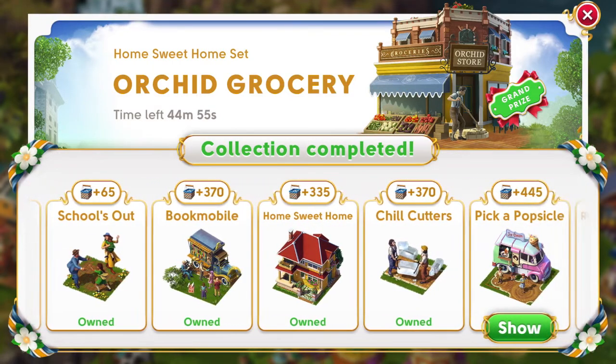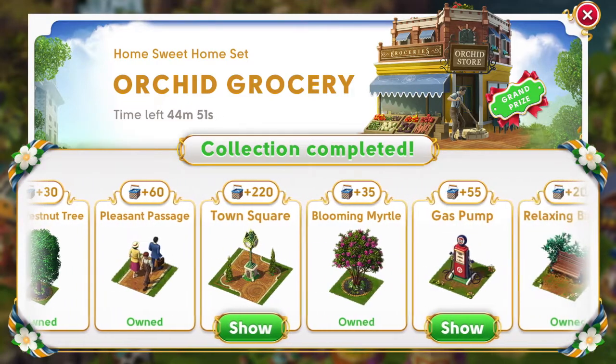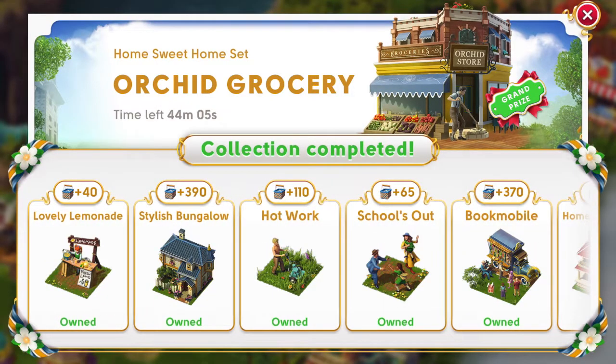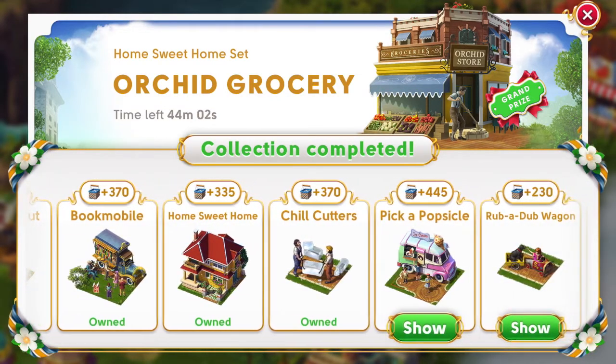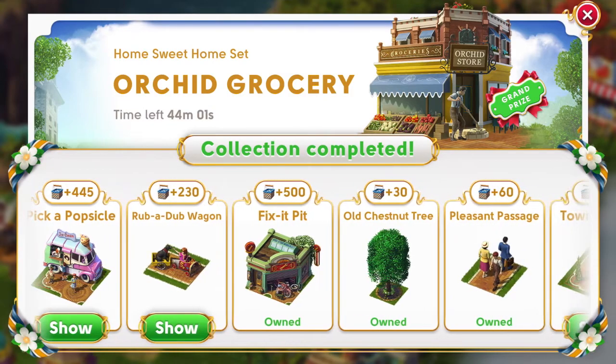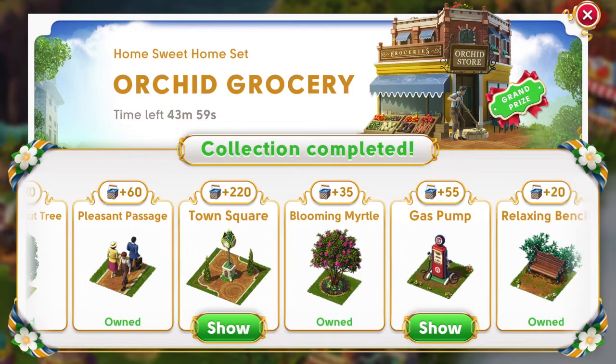I skipped Pick a Popsicle, Rubberdub Wagon, Town Square, and Gas Pump. I already have Pick a Popsicle as well as the Gas Pump from July 2021. I didn't have enough coins to buy the Town Square. And for Rubberdub Wagon, I'm not going to spend 200 diamonds to get it.